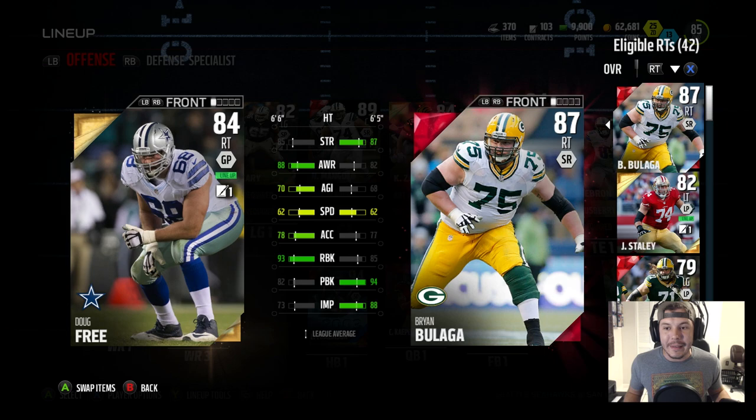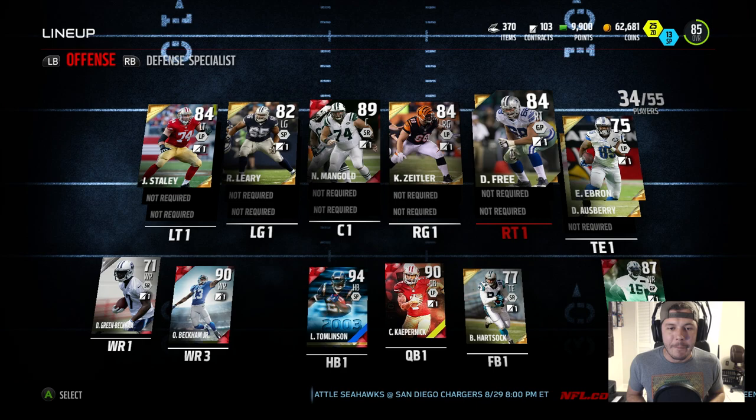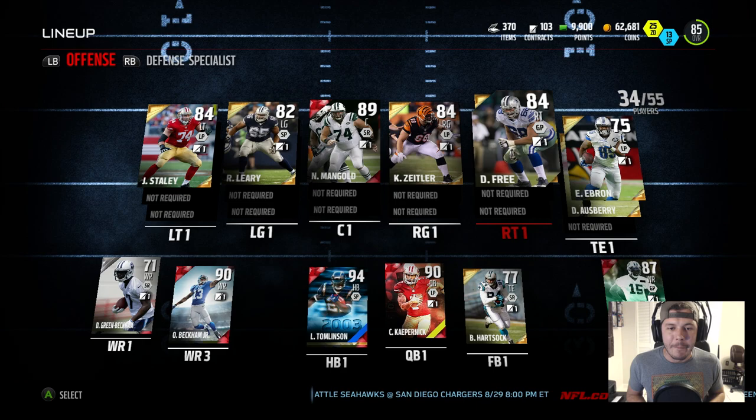This guy only has 87 run blocking though, 88 awareness plus a plus-10 awareness boost. I really like the run blocking on my offensive line right now — look at Doug Free with 93 run blocking compared to the elite who only has 85 run blocking. Doug Free looks like a monster, especially having LT in the backfield. I think I'm gonna keep my offensive line where it is — good impact blocking, good run blocking. We'll be able to run freely with LT and that's it for the video. We secured probably the best card in Madden 16 Ultimate Team and we're only in the first week — see you later tonight, peace.